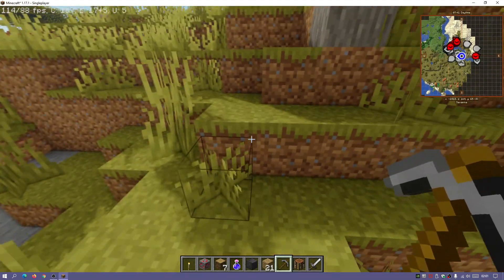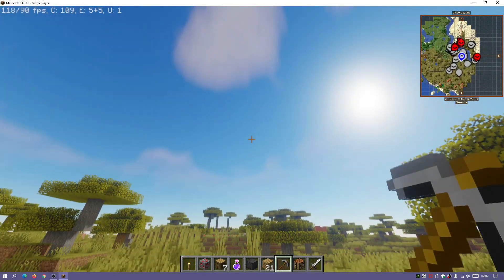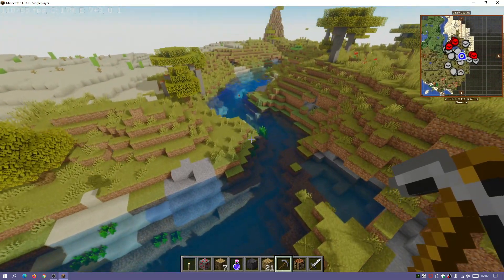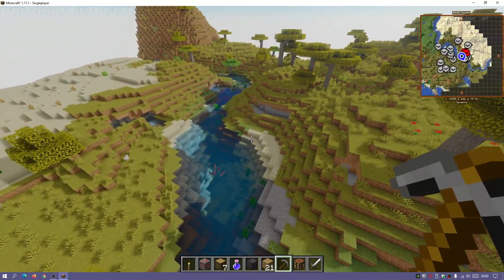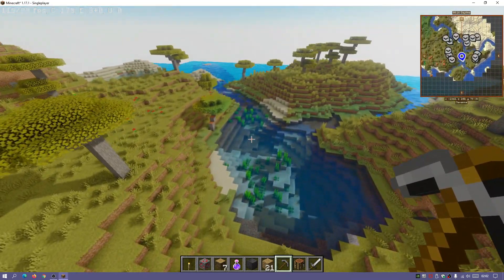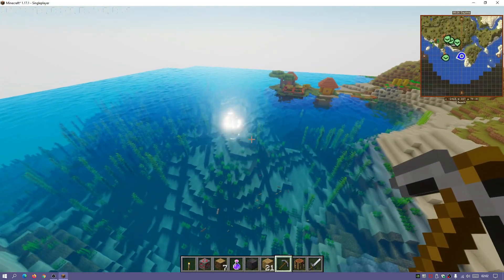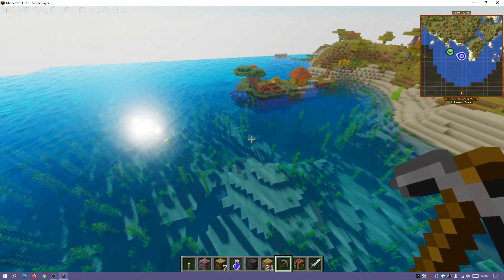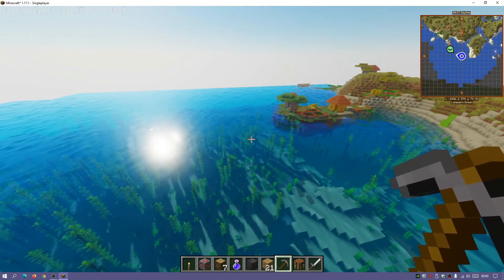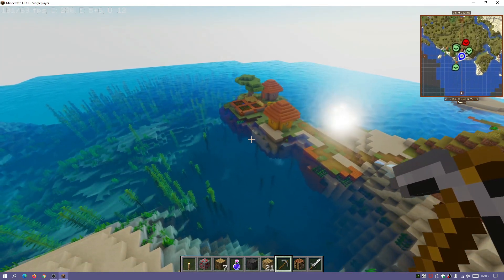I'm also going to show you how to download and install shaders — I'll use the Oceano shaders as an example. These shaders look really nice; we've got nice sky effects, and where this shader really shines is the water effects. I'll also show you how to download and install the JourneyMap mod — it's a really cool mod, and with Optiforge you should be able to use all other Forge-based mods alongside shaders at the same time.